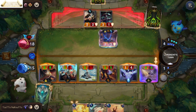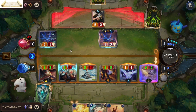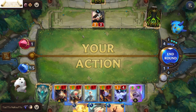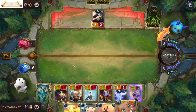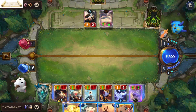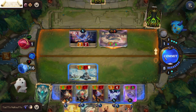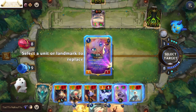He needs to sacrifice his units to defend against Horrorfly and Poro King, or else he dies. We finally have Zoe! Okay, he is going to deal seven damage to me and heal himself — I can deal with that because I am going to summon Zoe.